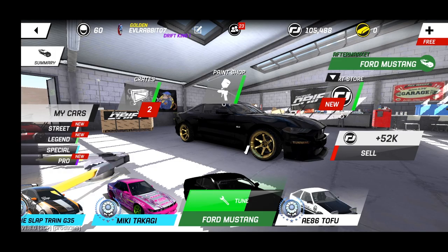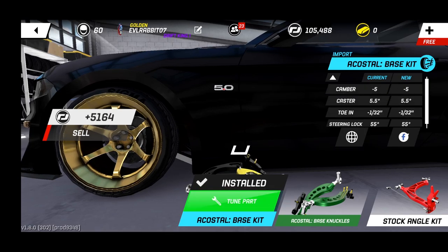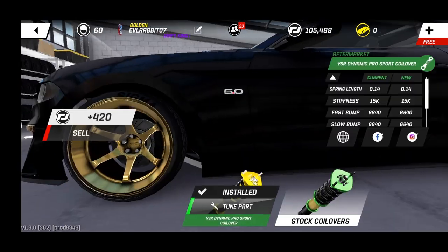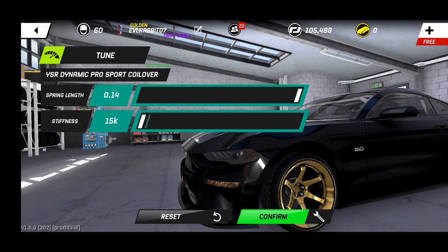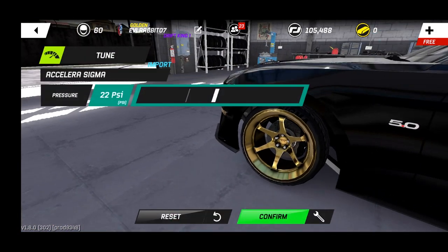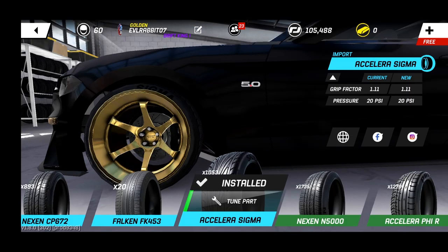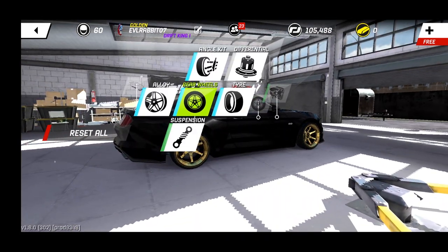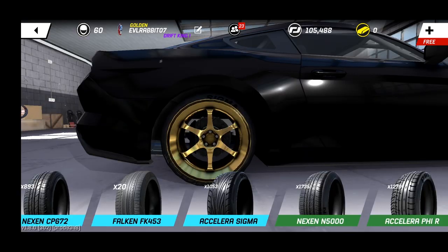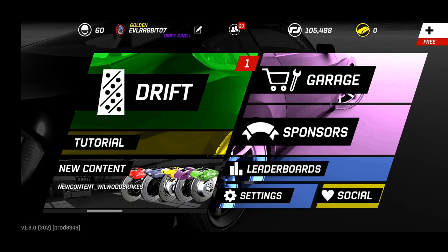We did lose that so we're gonna go adjust our angle of the Mustang suspension wise. Remember I did have a Mustang before but it was never handling how I really wanted it to. So now we're gonna go to the front and do the angle — we're gonna go all the way up to there. I don't have much tune-ability for suspension but we'll leave that. Let's check our tire pressures — I'm gonna go down to 20 in the front and then in the back we're gonna go to 14 in the rear.